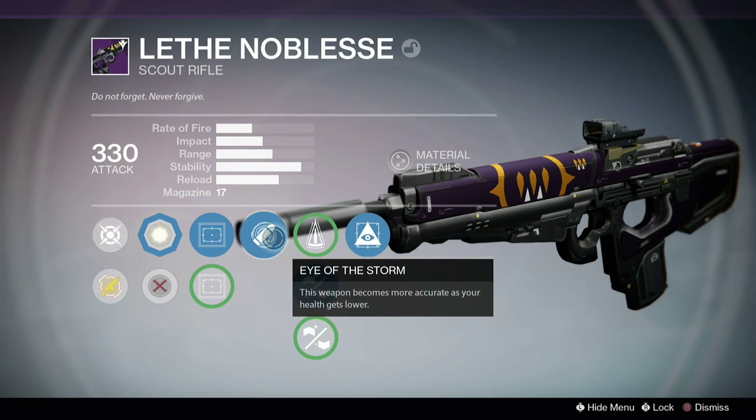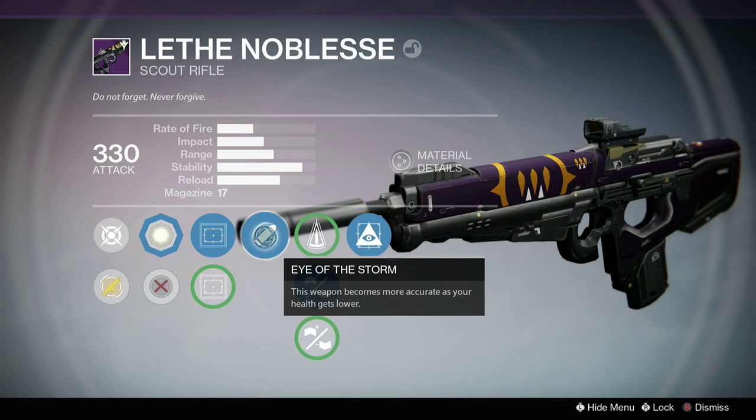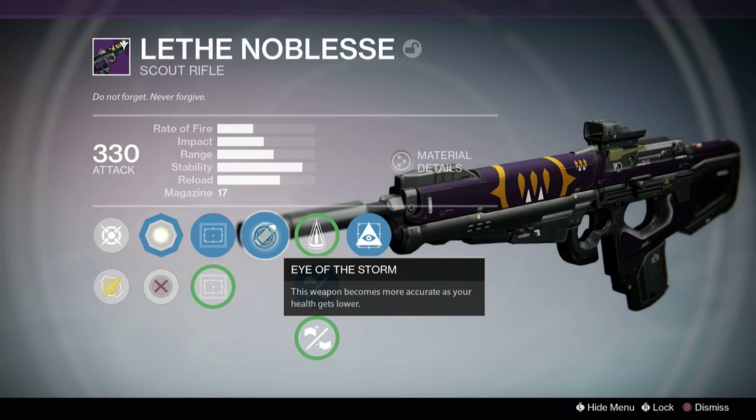We've got Eye of Storm here. It doesn't seem like that good a perk when you read the description, but whenever your health gets to about half, you get a pop-up in the bottom left corner and you gain more accuracy. It's pretty good especially in PvE. In PvP it's less useful because you're busy trying to hide and not die when you're at half health. But in PvE, if you get ganged by dregs or something, you're probably not going to die, so you get a bit more accuracy to get those headshots and clear them out.